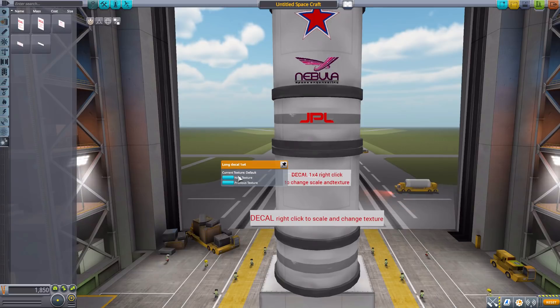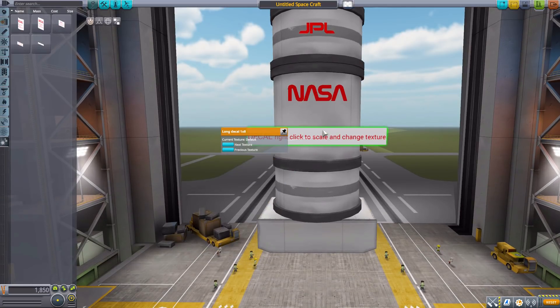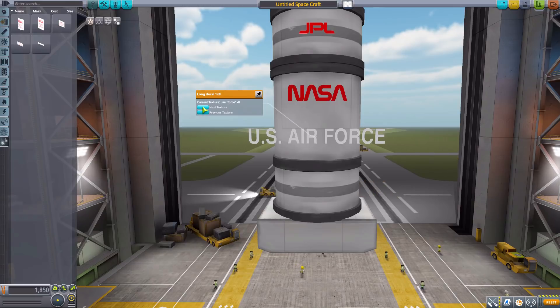On the 1x4, we have a different NASA variant, and that's it — that's all we've got. Then on the 1x8, we have all the flags for the International Space Station, which is always fun, a US Air Force decal, an alternate US Air Force, 'United States', another 'United States' in reverse, and then back to the default. This one is my favorite — it's got all the lovely country flags.